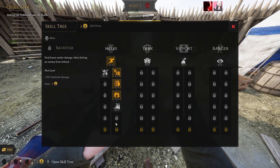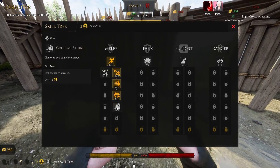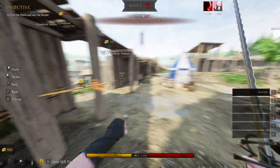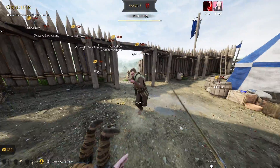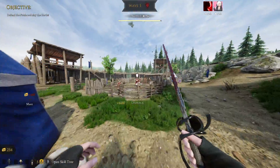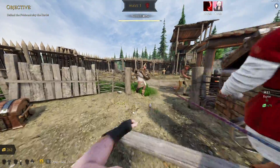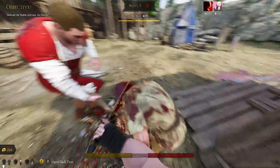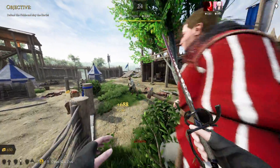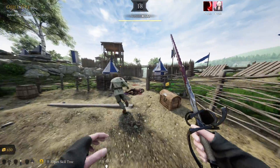After Critical Strike we have Backstab, which means you hit harder if you hit enemies from behind. This is good against bosses but not really necessary. This class is already a boss killer - they die very fast and you can attack super fast.